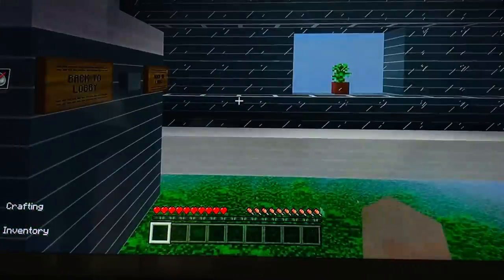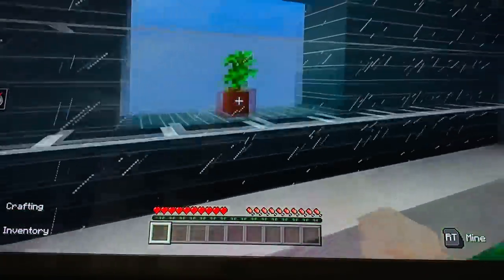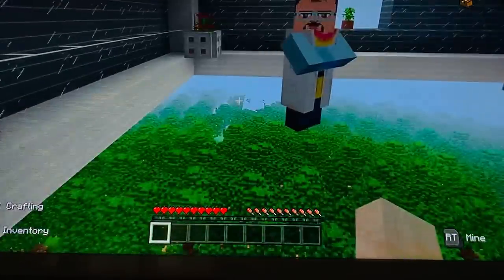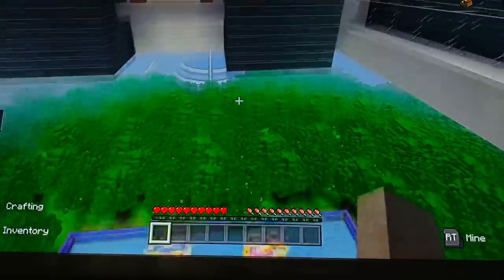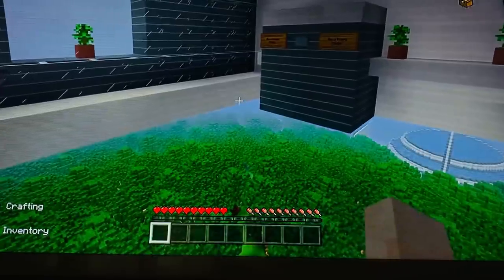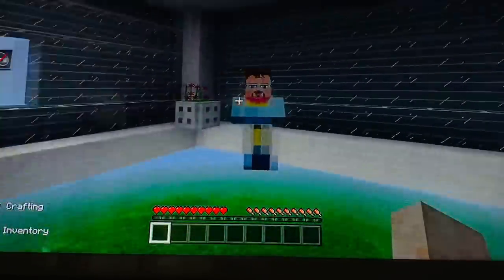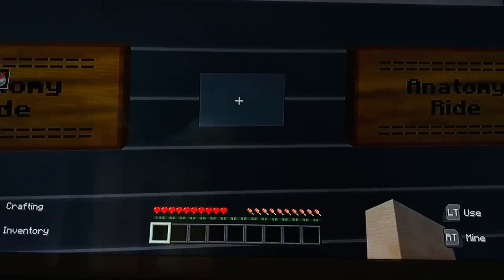Okay, so now we are in the beautifully decorated observation deck. We have our plants, we have our flowers, and these scientists — hello there. There is the dome where we begin our journey, the entrance. So let's have a little look around and make our way to the base.